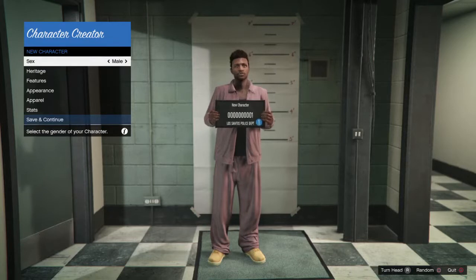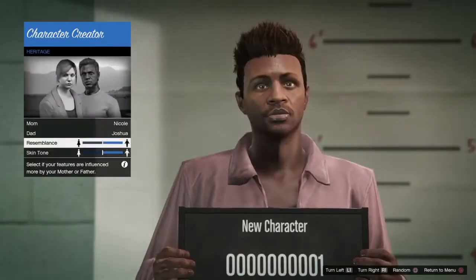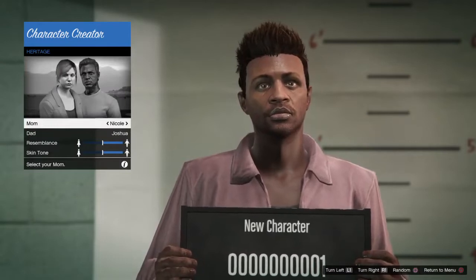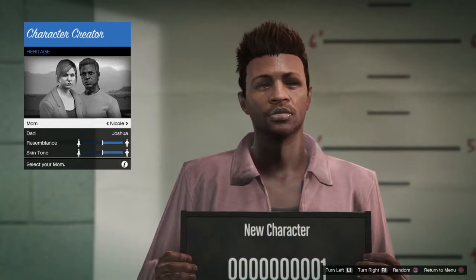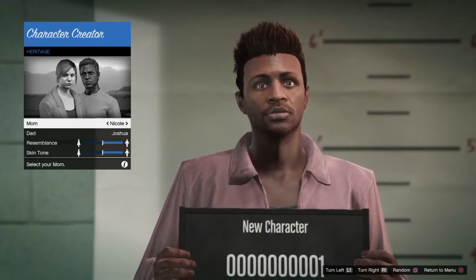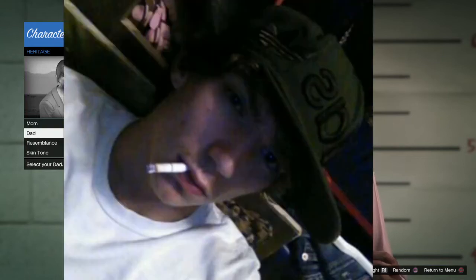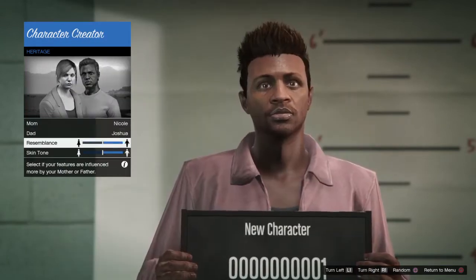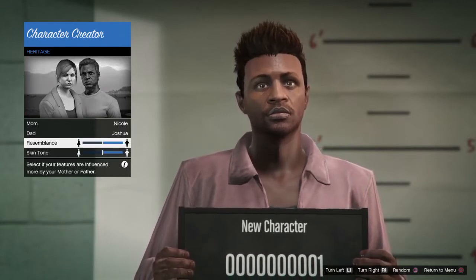Alright, go ahead and make the sim — a male. Ain't that right, D? I mean, hopefully he's a male. Okay, no, we're gonna stop you there. We're gonna go ahead and go to the heritage here and make the mom, Nicole, and make the dad, Joshua Childress. Put the resemblance all the way on the dad side on both of these — the resemblance and the skin tone.